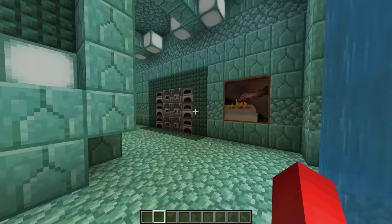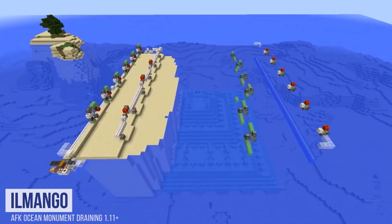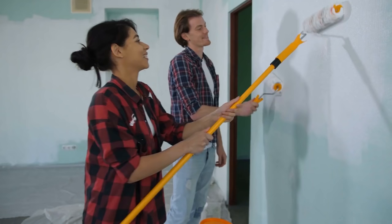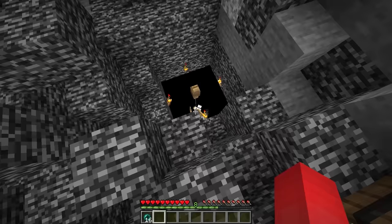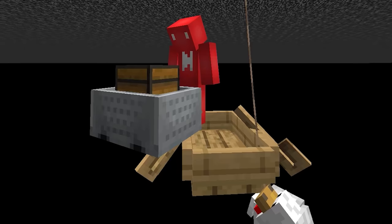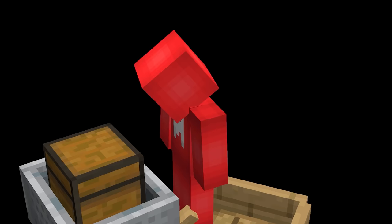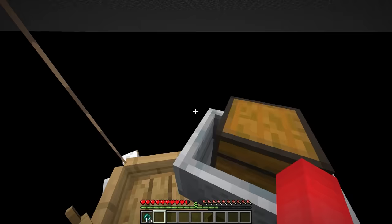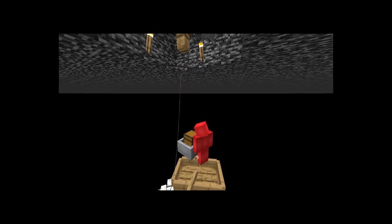Maybe that's still not enough hard work for you — after all, draining an ocean monument is a pretty common concept. For you truly crazy homeowners, might I suggest a void base instead. Through the help of chickens, boats, sand, and chest minecarts, it's actually possible to make a livable base right at the bottom of the world. There are some obvious downsides that come with this, but to its credit, hostile mobs aren't one of them. Though at this point, we've got to start asking if we're adding more danger through the cure than the problem itself.